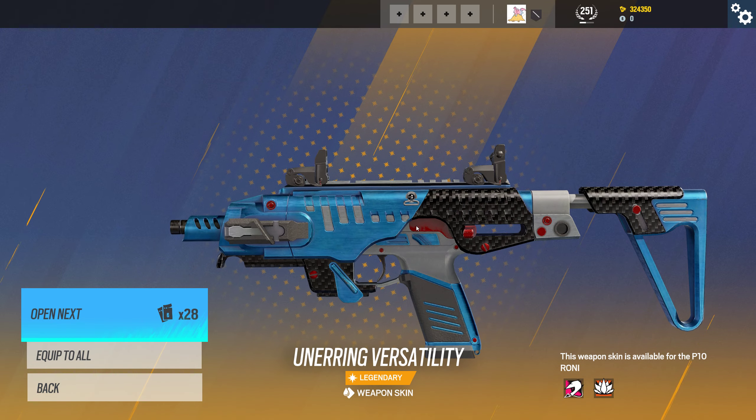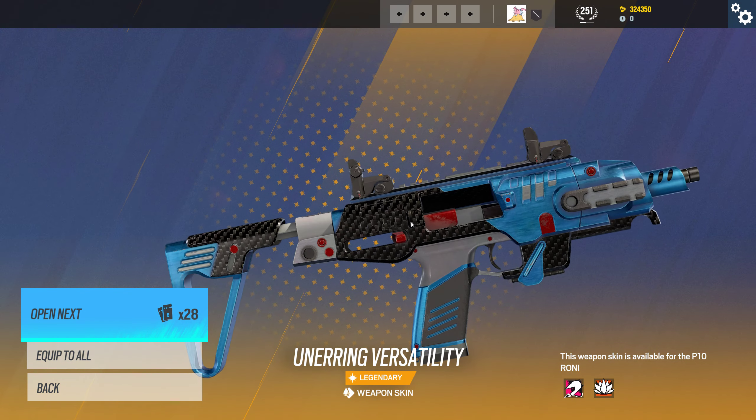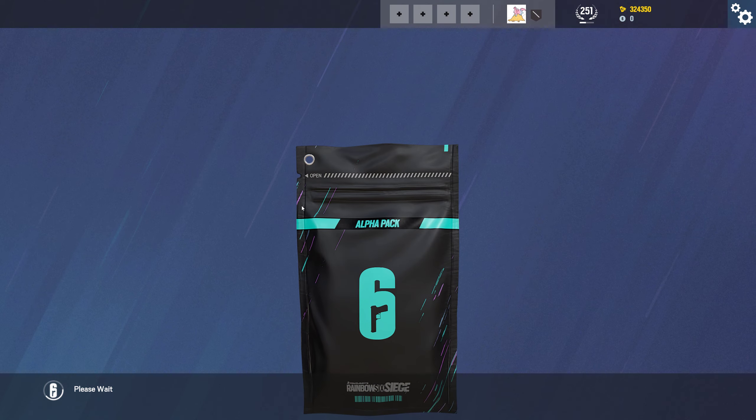It's a pretty sweet weapon skin for the P10 Roni — nothing wrong with that at all. Going to put that on a Roni for Mozzie. Unerring Versatility — that's pretty cool.